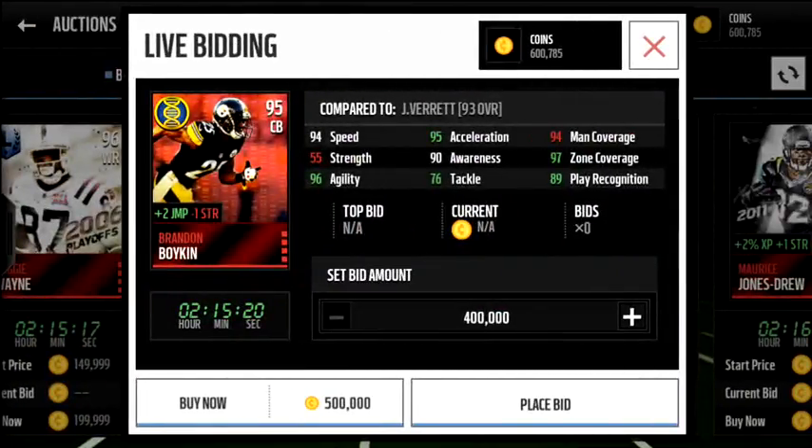This guy right here, cornerback, plus two jump, minus one strength — Brandon Boykin. 94 speed, 95 acceleration, 97 zone, 94 man. He's pretty nice, but not really big on his bonus; I don't think it really helps much. He's pretty good though, so if you want to check him out feel free. He's 500K right now but that'll drop in the coming days.